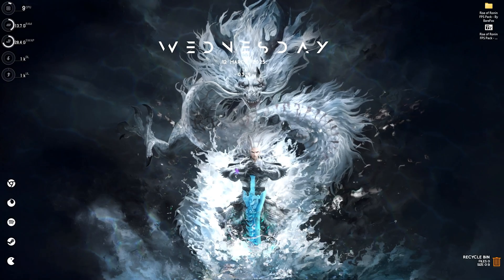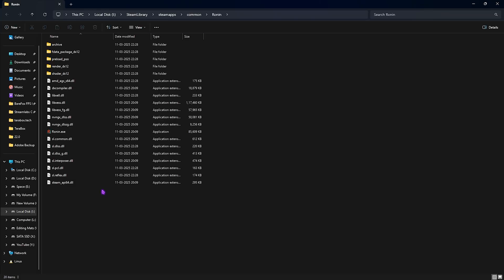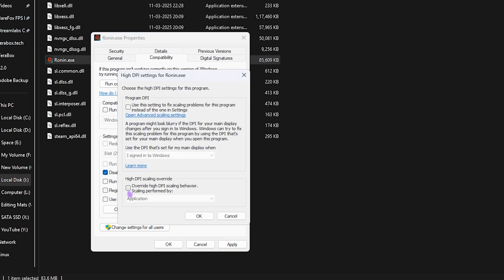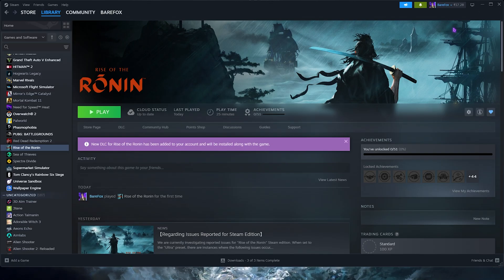The next step is the best compatibility settings. Open Steam, right-click your game, go to Manage, and click Browse Local Files. Find ronin.exe, right-click it, go to Properties, and in the Compatibility tab enable Disable Full Screen Optimizations. Then click Change High DPI Settings and enable that option, click OK and Apply. This may fix black screen issues or shader caching issues causing FPS problems.